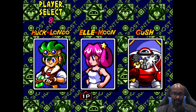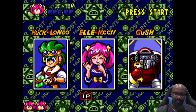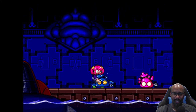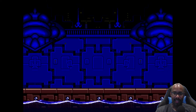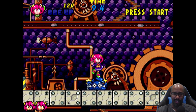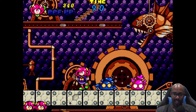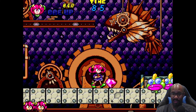So you have three different characters to pick from: Huck Londo, El Moon, and Gush. Let's check out El Moon. I think they're all somewhat similar, but I believe Gush has a longer reach. So you can jump on enemies, or you can slap them and then pick them up and destroy them. I can jump on the enemy, pick it up, duck, and then throw it, and I guess get more points for doing that.